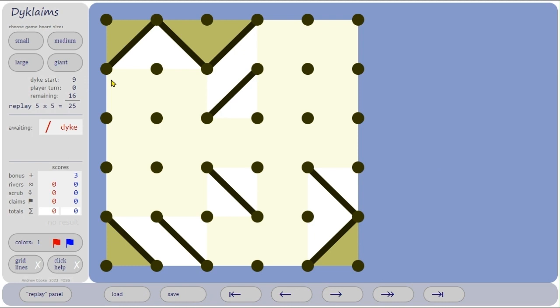Let's look at a 5 by 5 game. When you start a new game, there are a number of dikes randomly placed on the board — this just makes every game different and unpredictable. In this case we have 9 dikes randomly placed, and the remaining number of goes is always an even number, so in this case 16 remaining goes. Each player will have 8 turns.